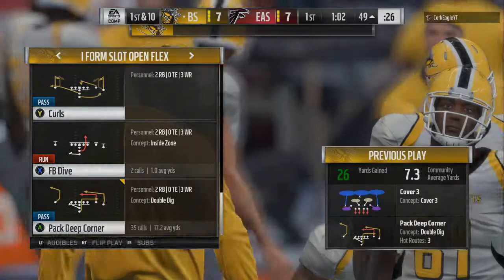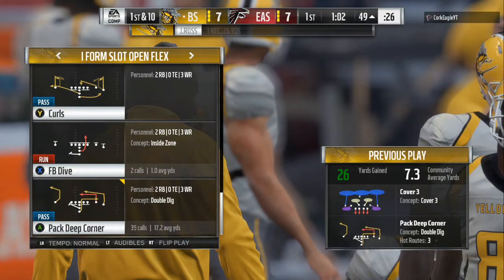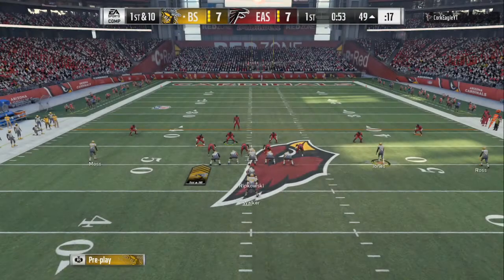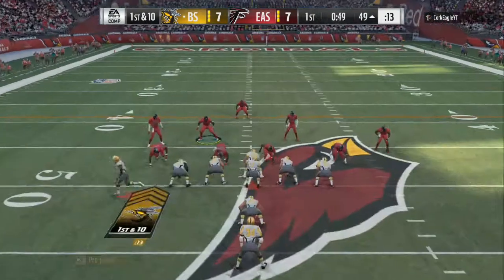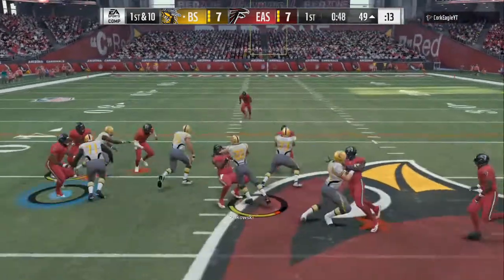What's up gamers, it's your boy Fat Dallas bringing you some more Madden 18 tips — Green Bay Packers offense. This is part 4 mixed in with part 5. You can see the pec deep corner. I'm in the i-form slot open flex. Mix that in with the first 3 videos and you got yourself a crazy scheme out of this i-form.